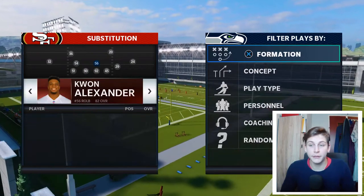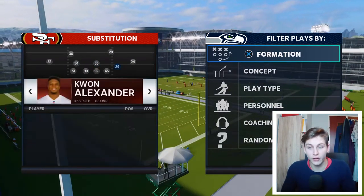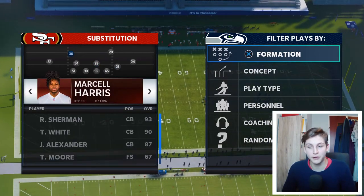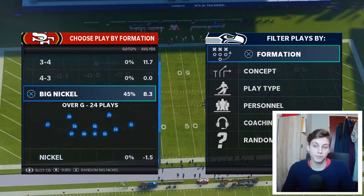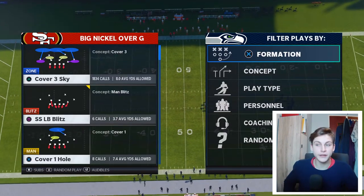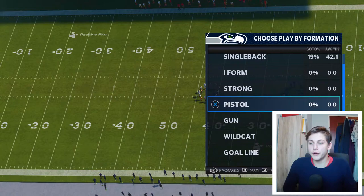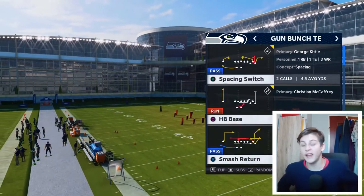Big Nick Global G is a set you can also run the ball out of, but that is not what I want. I want a defense that can stop the run and also stop the pass, and Big Nick Global G does that for me. We're going to come in with Cover 3 Sky, and on offense we're going to look at our personnel.